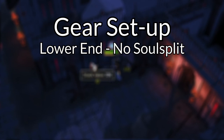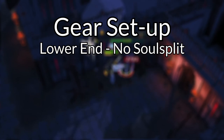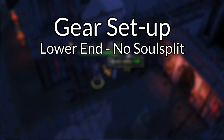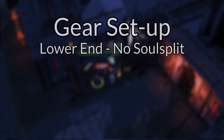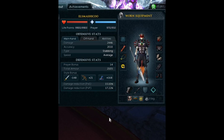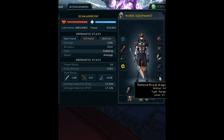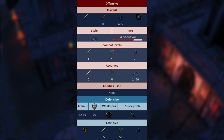Now let's talk about a lower-end setup, specifically if you don't have Soulsplit unlocked yet. Given that Vyres are a popular training method, it's quite likely you don't have Soulsplit because you're currently grinding for it. If you do not have Soulsplit, you'll need another method for sustaining your HP. The main difference between this and the Soulsplit setup is the emphasis on magic defense through using ranged tank armor. The Sunspear gives a 50% hit chance bonus versus Vyres, so even with ranged tank armor you still have 100% accuracy — all you're losing is a little strength and prayer bonus versus power armor. Vyres do magic damage, so ranged armor boosts your defense while you still maintain full accuracy with the Sunspear.